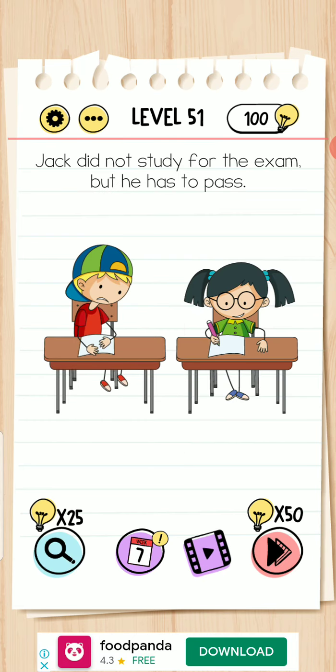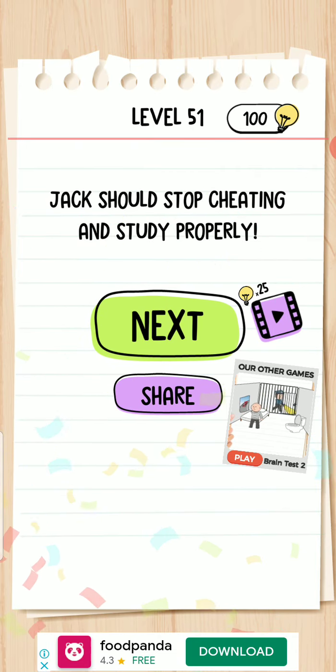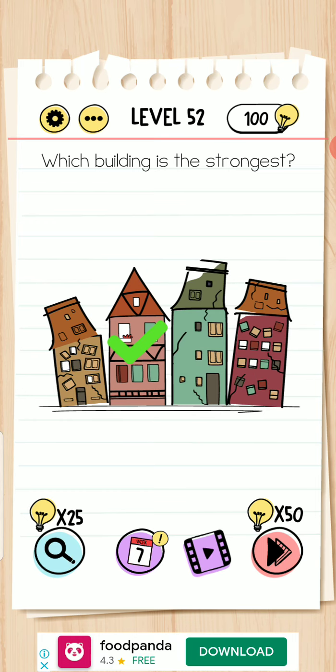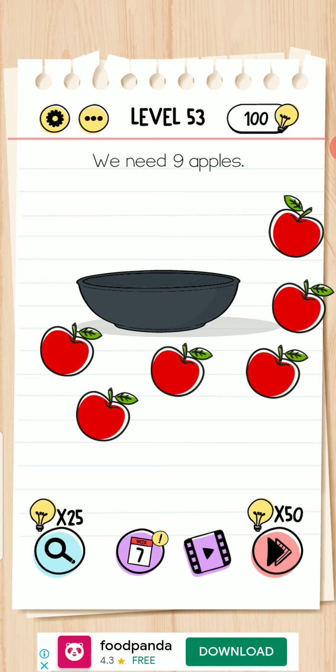Jack did not study for the exam but he has to pass — put your finger on his head and move to the right side. Which building is the strongest? Move your device right and left — the second one is the strongest. We need nine apples but you see only six — change 'nine' into 'six'. Okay, completed.